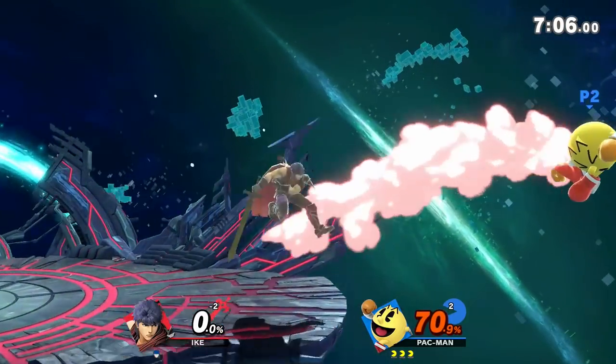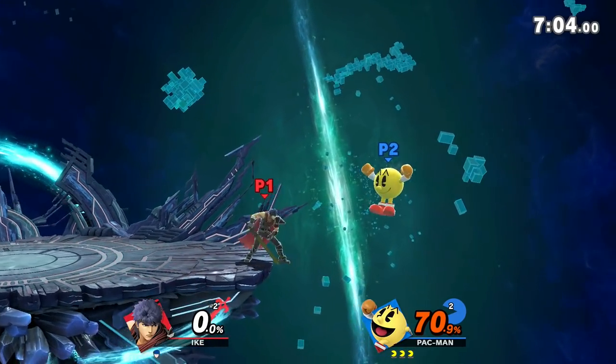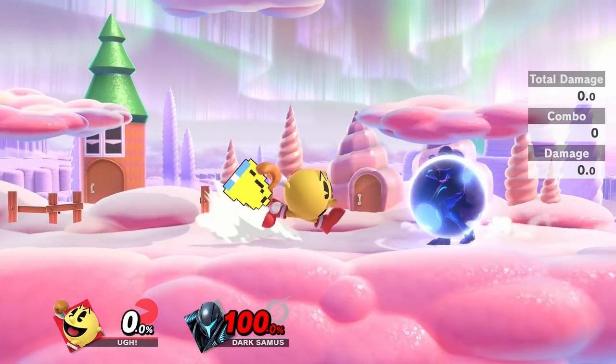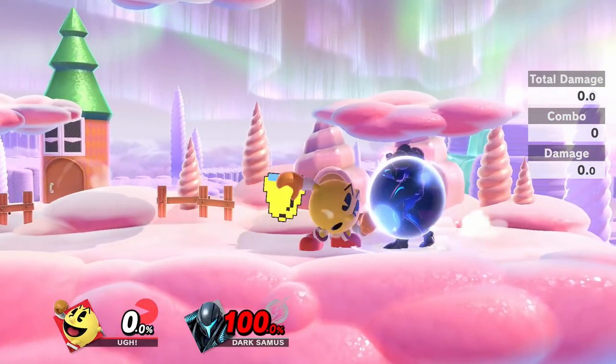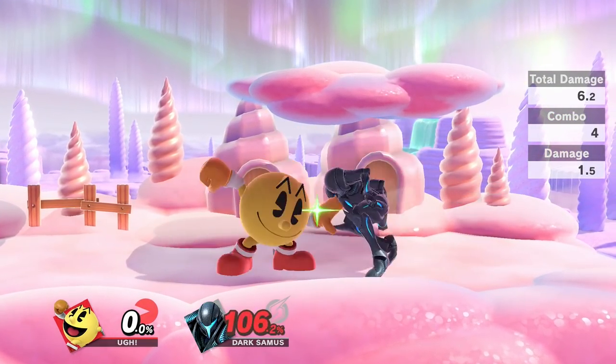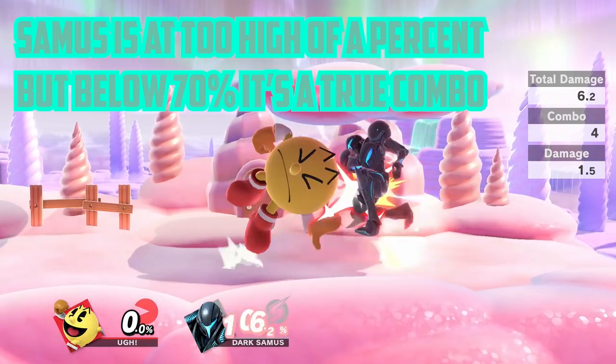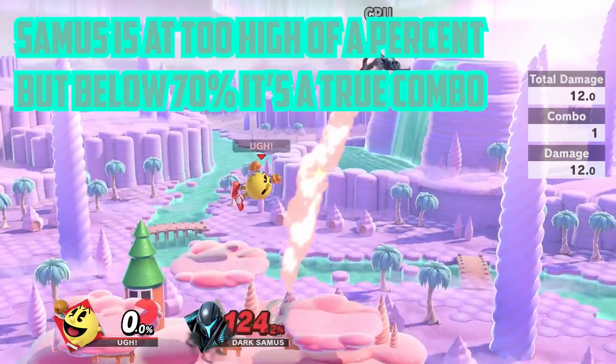Another really good use of putting fruit away is essentially being able to tomahawk grab with fruit. Having fruit in your hand makes your opponent want to shield since it lets them not get hit by fruit. Knowing this, you can quickly put away fruit to potentially land a dash grab and get a lot of damage. And Pac-Man's grab actually works in this game — his up throw combos into neutral air and up air, which is really great.